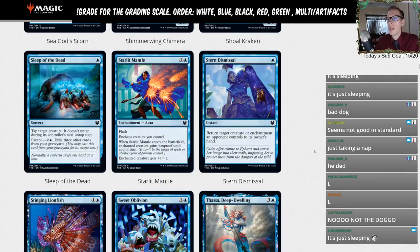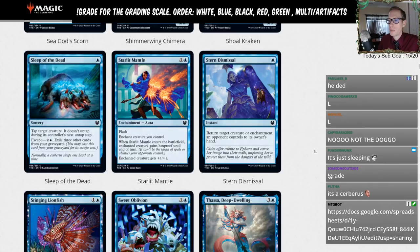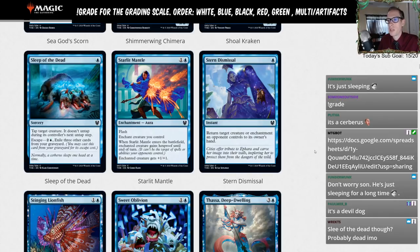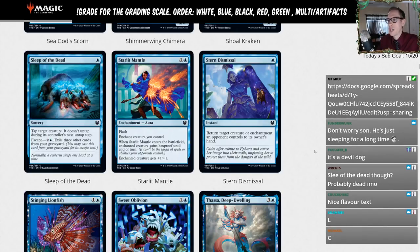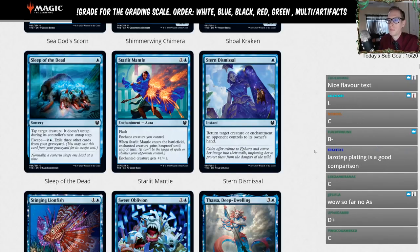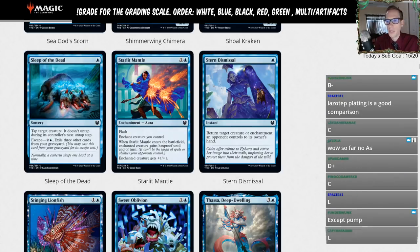Starlit Mantle — one and a blue, flash enchantment aura. Enchanted creature you control gains hexproof until end of turn and gets +1/+1. So it's like a two-mana God's Willing or Lazotep Plating — it is an enchantment if that matters — and it can be a combat trick. But hexproof is only until end of turn, it doesn't stay permanently. Giving it an L.